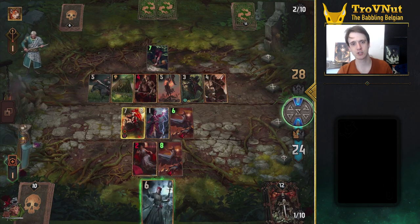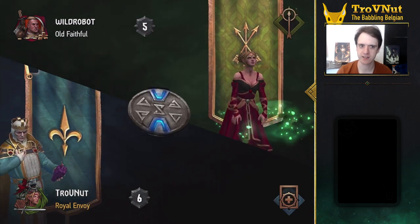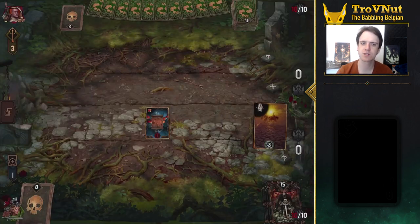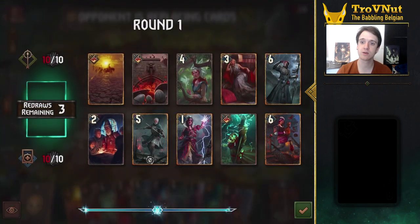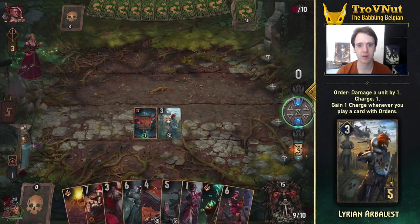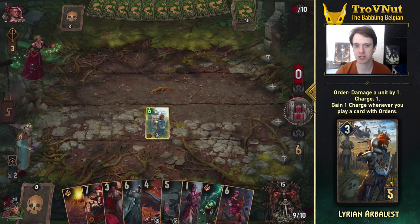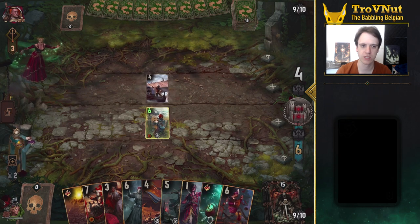Let's look at an example match to review the general flow of the deck. Here I am facing an Elven Deadeye deck, so we know we will be facing mostly Elves with very little in the way of engine cards. These decks usually focus on getting as many units on the field as possible, so our goal will be to keep that number as low as possible. I go first and since I have the Arblast in my hand, I go with him first since he'll gain charges for every order unit I play and he's not a mage. He's also well protected by the Engineering Solution, so it's a solid first start.